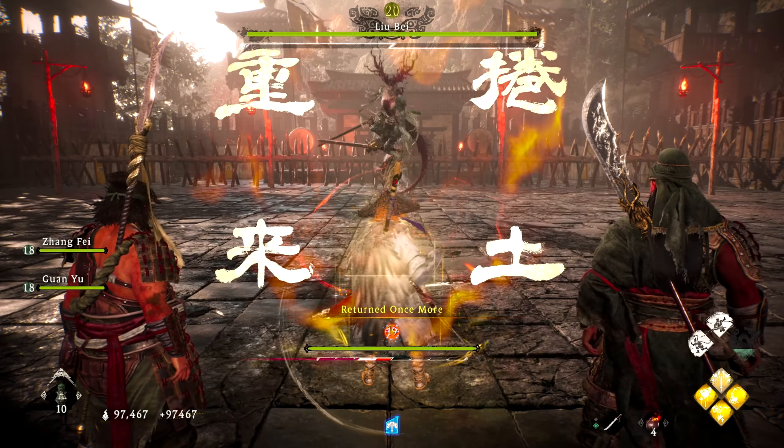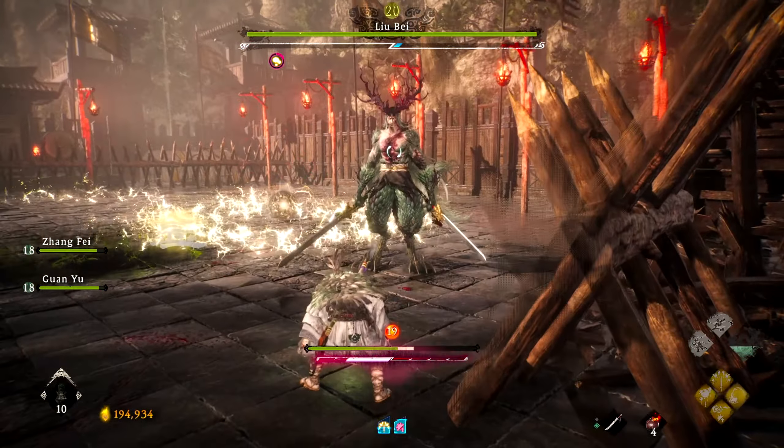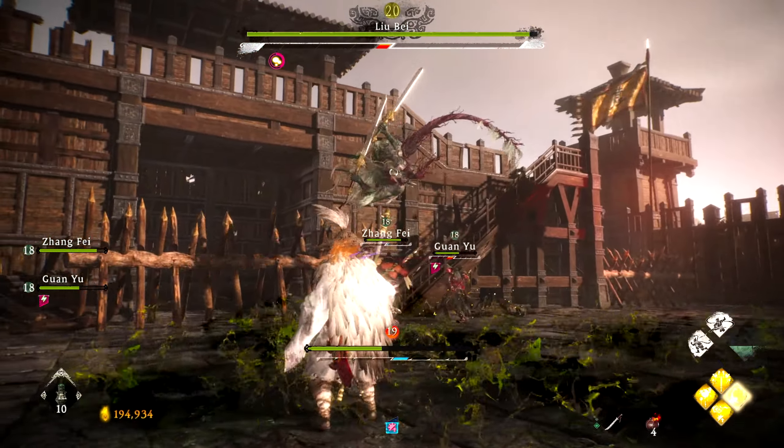Hey guys, in this Wo Long Fallen Dynasty guide video I'm going to share with you an in-game build that helped me absolutely destroy Lu Bei. Lu Bei is a boss that flies around and fights primarily with lightning, so I created a build centered around countering lightning — and that counter is poison.